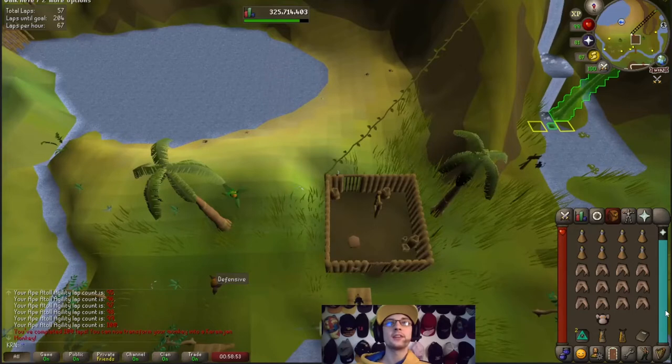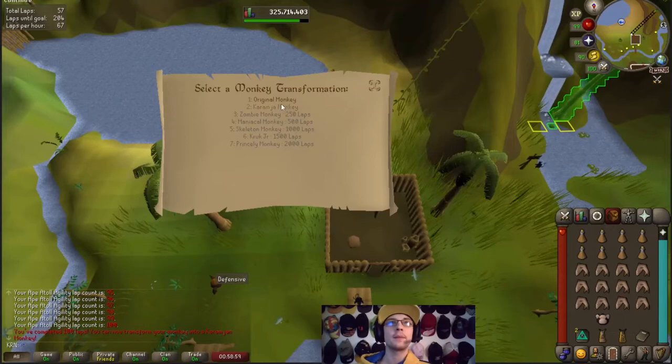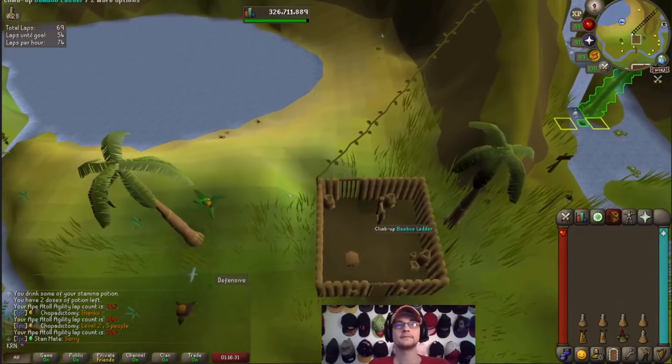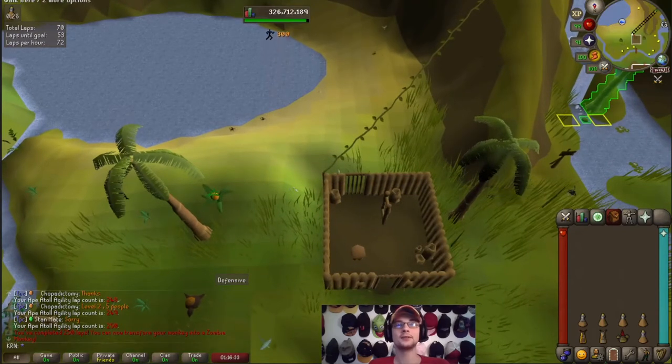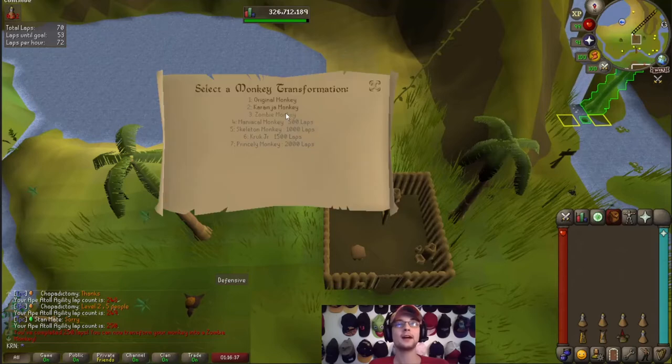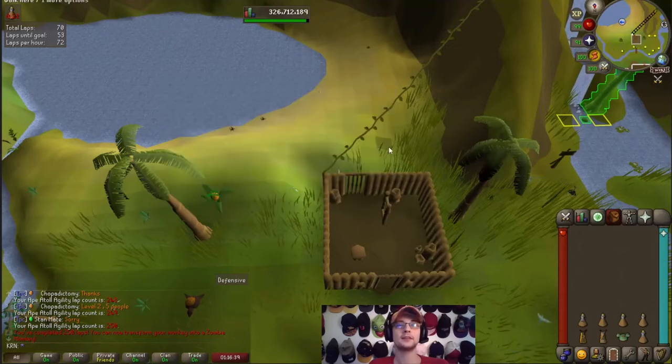100 laps complete — we can now transform our monkey backpack into the Karamjin monkey backpack. 250 laps complete — we can transform our monkey backpack into the zombie monkey backpack.